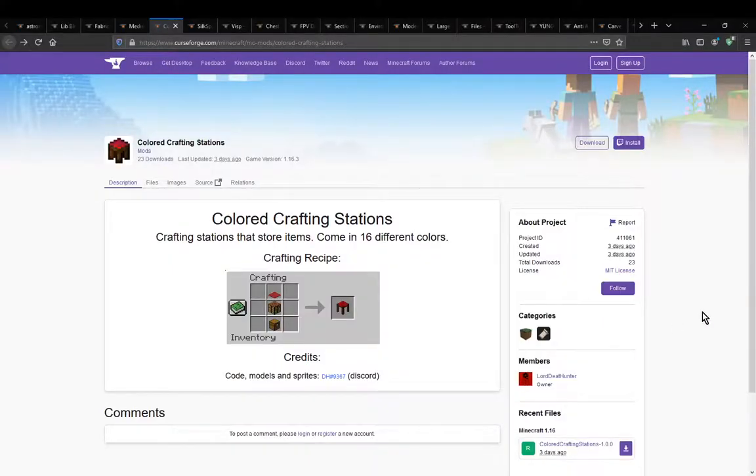Hello everyone, Sons of the Tomb. Welcome to another mod overview, this time on Coloured Crafting Stations — a mod that simply adds in 16 different coloured versions of a crafting station.